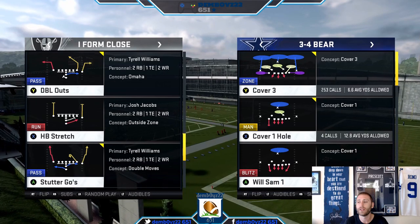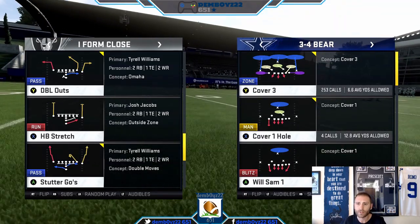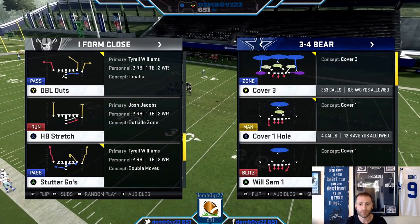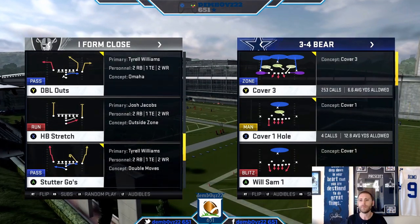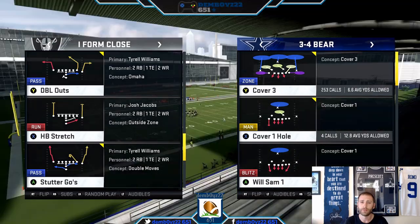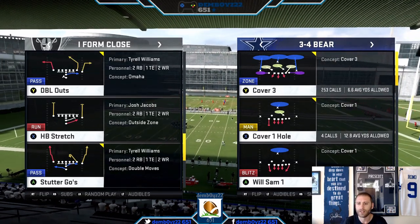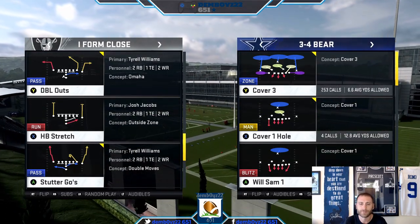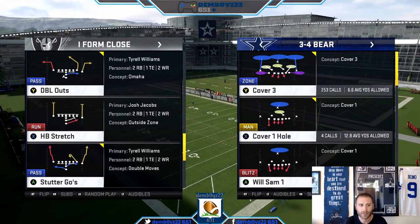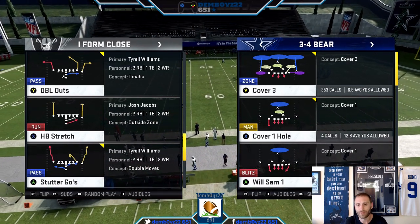As player overalls evolve in Ultimate Team and the game evolves, we have to change with it. If you want to run the 3-4 Bear to stop the run at this point, pinch dog three and cover three are probably the two I would do. Now that having been said, when we're in the Bear there's no threat of a cover two, no threat of a cover four. This cover three isn't ideal because what happens when they start hitting you with different pass plays out of those same running formations - like double outs will smoke cover three.